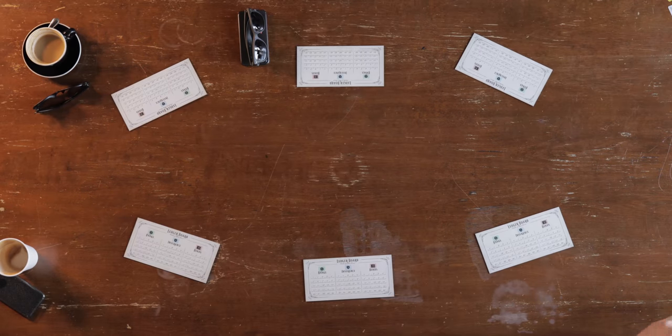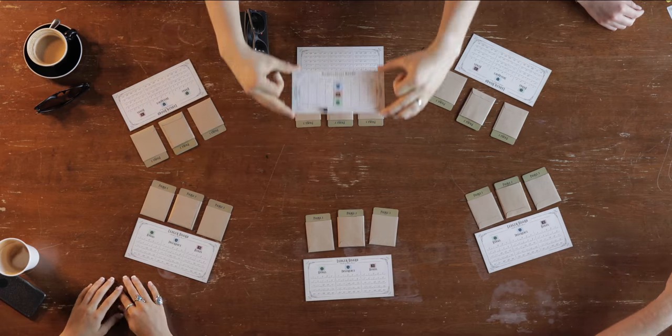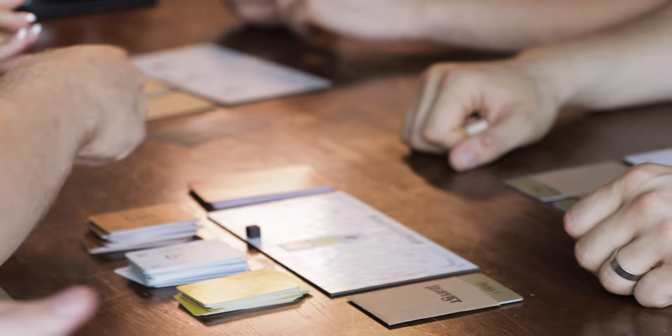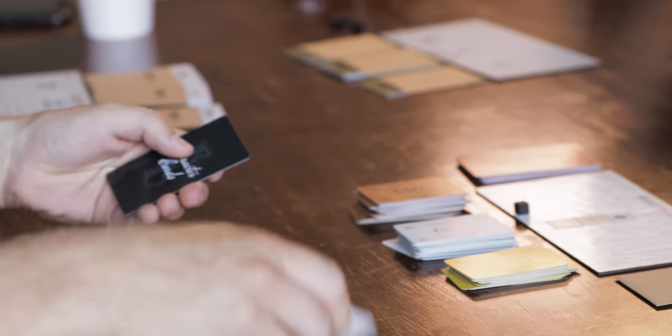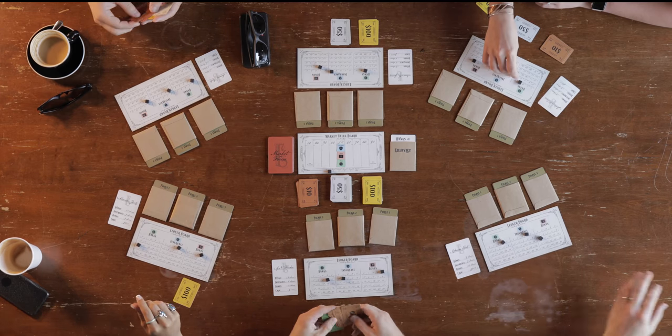Start by dealing everyone a ledger board, as well as the cards and sleeve for each of the three phases. Then place the market value board in the middle of the table, each stock starting at $50 per share. Finally, deal each player a character card. This card lets you know what resources you're starting the game with. Mark it on your ledger board, collect your cash, and you're good to go.